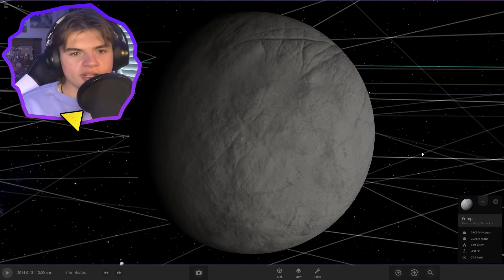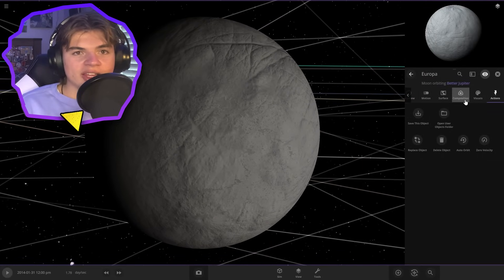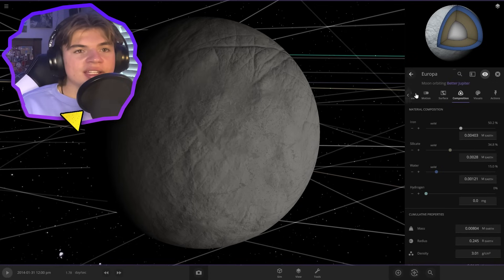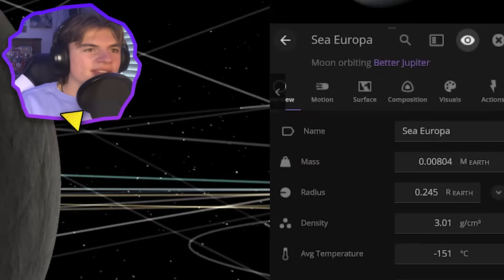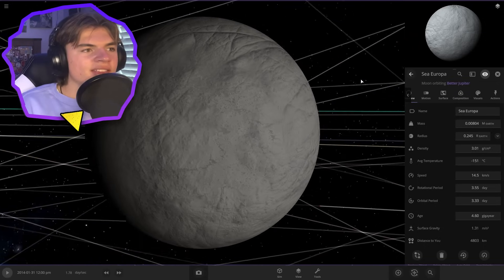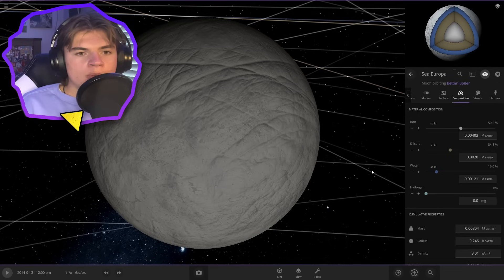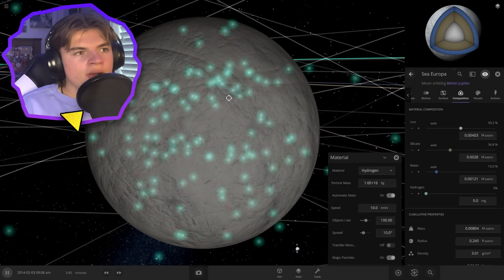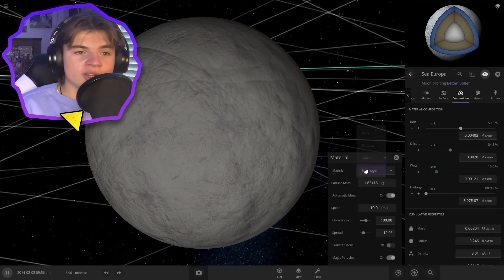Europa is the first object we're going to terraform that actually has water on it. Europa actually has a giant thick layer of ice — if you go to Composition, all that blue is water. I was thinking we keep it as water and create like an ocean world for Europa. Let's start by naming it Sea Europa. Because it's covered in so much ice, it reflects tons of light — five times as much as our moon does. We're going to start again by adding a tiny bit of hydrogen, just shooting a little bit on the surface.